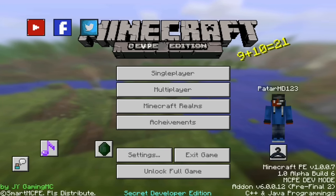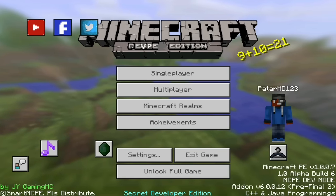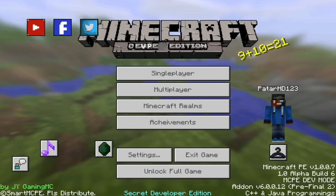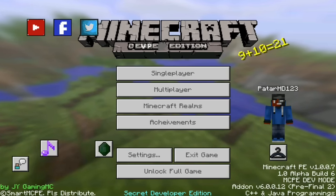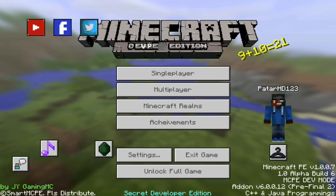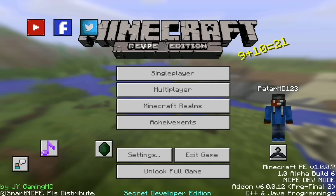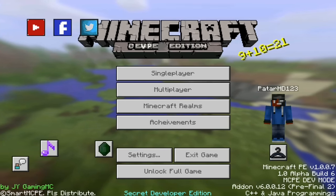Basically what this add-on does is it just unlocks developer options. I'm pretty sure some of the options do work — I was testing it. Most of them do not work. A debug button does not work, which I wish it did. If you guys download this, I'll just show you guys. Let's just get straight into the video.